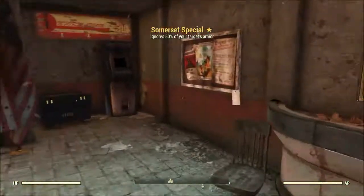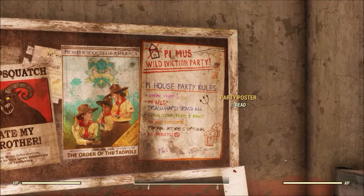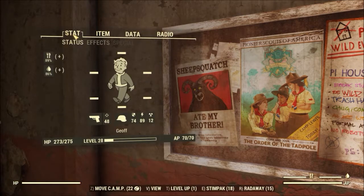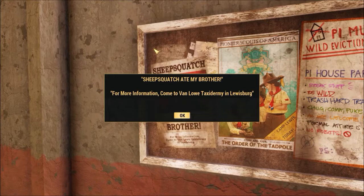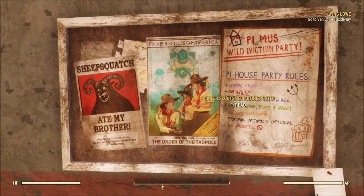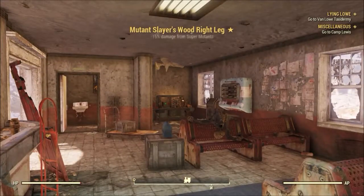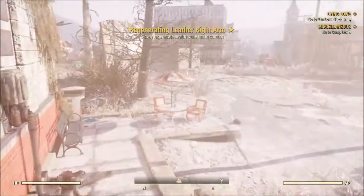We had the house party for the Nukashine quest line, and I think we looked at the Sheep Squatch Ate My Brother poster. For more information, come to Van Lowe Taxidermy in Lewisburg. It's been a while since I messed around with Jeff. But then there's this — the Pioneer Scouts recruiting poster. Come and join the Order of the Tadpole. We're going to do that. We're going to go to Camp Lewis, which is over here and we don't have a fast travel point for there. I guess we're going to start by trekking across the Toxic Valley.